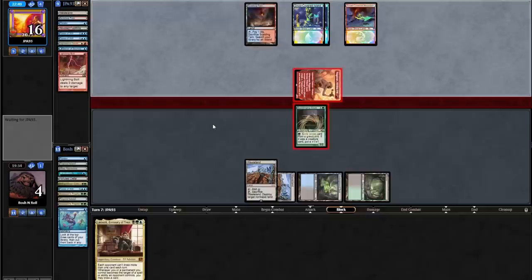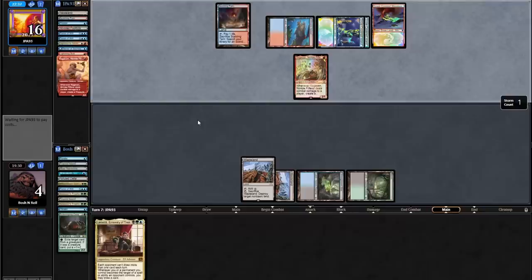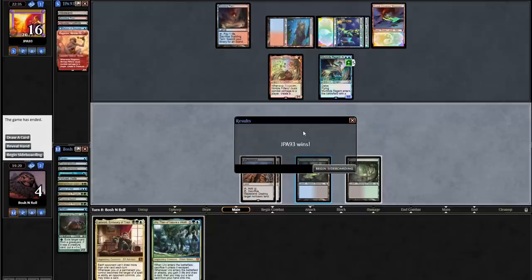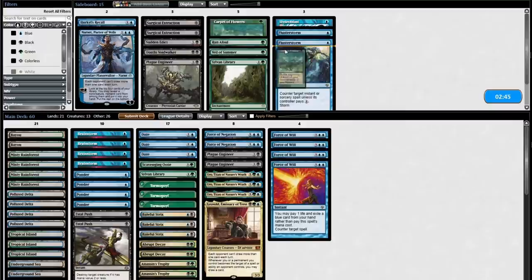Ragavan's getting in — that's an easy block for me. Give me that Uro. Do they have the double bolt? It's just a second Ragavan — that makes sense, one way to use your legendary creature. Murktide Regent. That's an 8/8. Not winning this one. I'm not even going to show them the Uro. Yeah, that was pretty good. That's the first time I've lost to Ragavan — this set's been out for a week and a half at the time of recording, and Ragavan finally showed up.